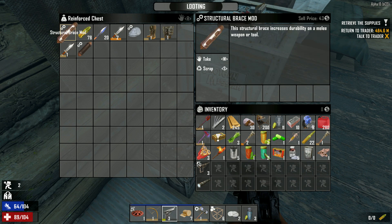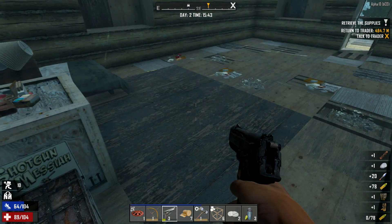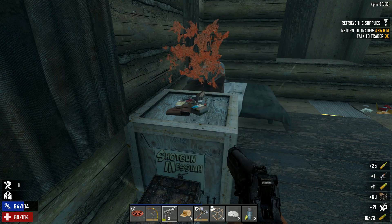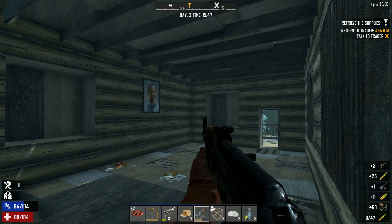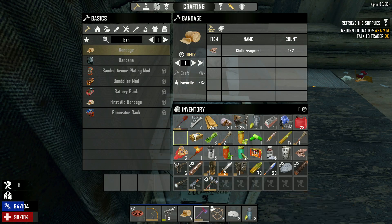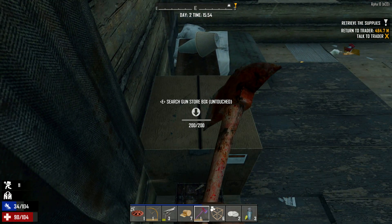Structural brace — that's the one that increases durability. Hunting knife — we've got a level 2 one there so we'll break that down. We've got 78 bullets and I've got some more outside stored. Okay, now we're getting into the weapons. Still looks the same. Cool, alright — so we can test out the weapon soon. I've got one more hook cap. I wonder if there's another enemy in this place.